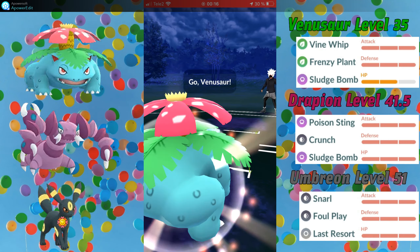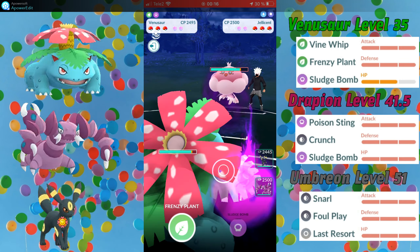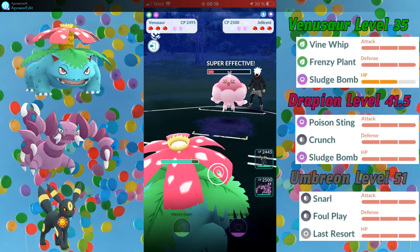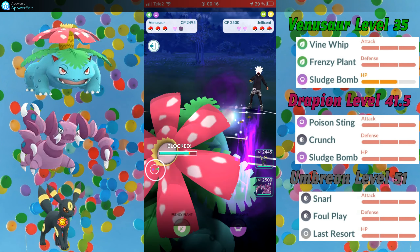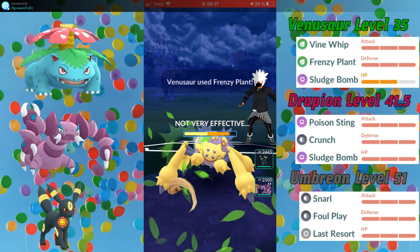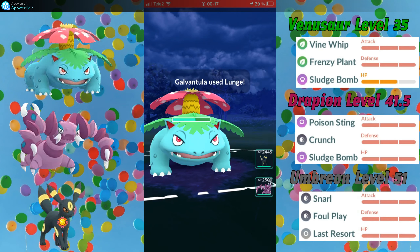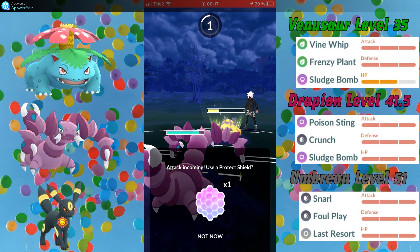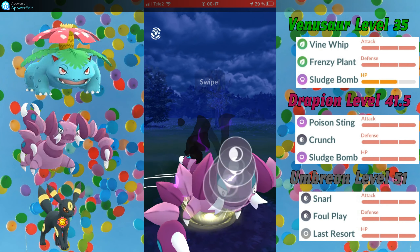Moving on to game number four against D Smooth, and he leads with a Jellicent, which is absolutely amazing. This entire team was built to destroy Jellicent, so it doesn't matter if my opponent switches to hide it — it's going to be hard countered either way. Since my opponent is staying in, it tells me they are also very weak to Venusaur in the back. What I should have done is go into Drapion as soon as I saw the Galvantula, but instead I stayed in, which I believe was a bad play. Now I go into Drapion with plenty of health and energy on Venusaur to deal with whatever they have in the back.